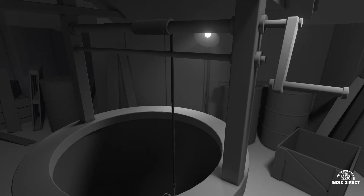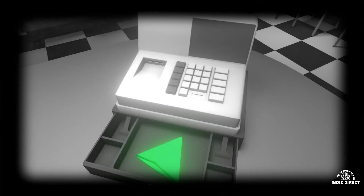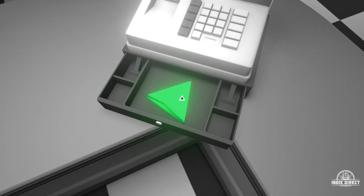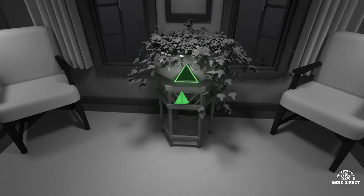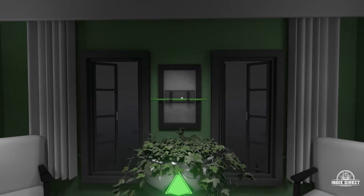What caused the colors to disappear? How can they be brought back? As you explore, you'll solve an array of intricate puzzles, uncover a series of clues, leading you to discover the deeper secrets of this strange place at the end of an abandoned highway.